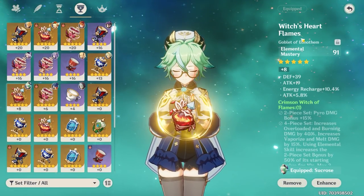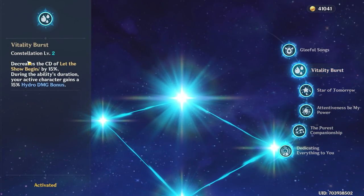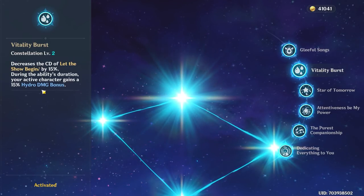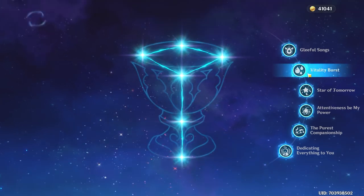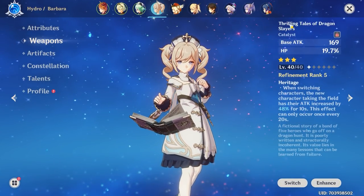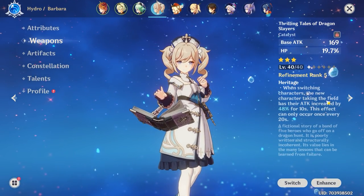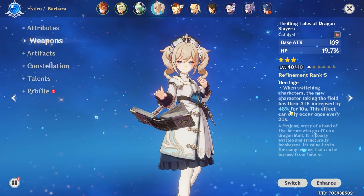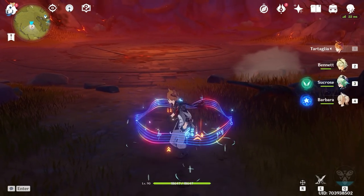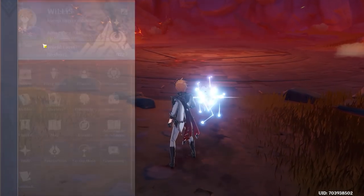Finishing up we have Barbara. With her Constellation 2 — Vitality Burst — this decreases the cooldown of Let the Show Begin by 15%, and during the ability's duration your active character gains a 15% hydro damage bonus, which is great for Child. Barbara also uses Thrilling Tales of Dragon Slayers — a three-star book at refinement rank 5 — which increases the new character's attack by 48% for 10 seconds on switch. I'll pop her E and then switch to Child, boosting his attack up to around 2622.